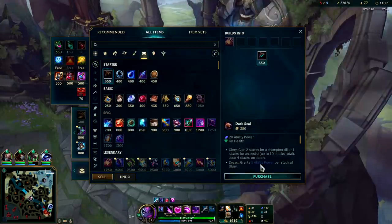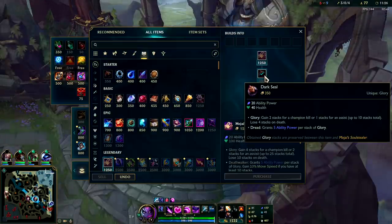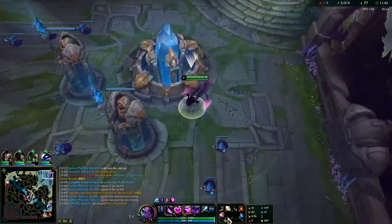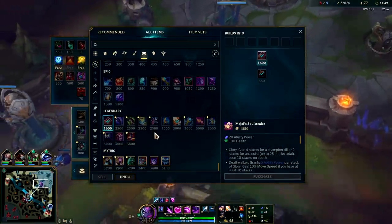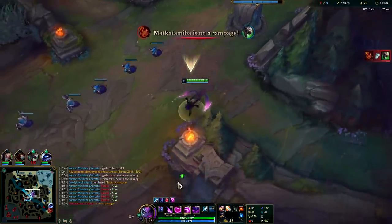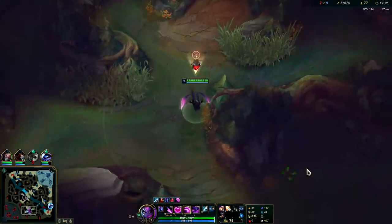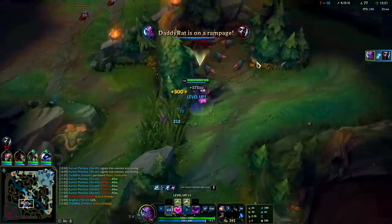Now that we have Lich Bane we're going straight for Mejai's. They made Dark Seal stronger — gave it around 10 more AP, and it now gives HP instead of mana. Dark Seal in season 10 gave less AP and gave mana instead of HP. That's actually a really big buff for Evelyn because she doesn't need mana at all. The jungle item absorbs into you after five Smites, and between that and blue buff you just have enough mana regen. Having Mejai's give HP instead of mana and Dark Seal give better base stats for the same price is great. Evelyn is very Dark Seal and Lich Bane reliant now, and Lich Bane is good because it's cheaper and gives no wasted mana stat.